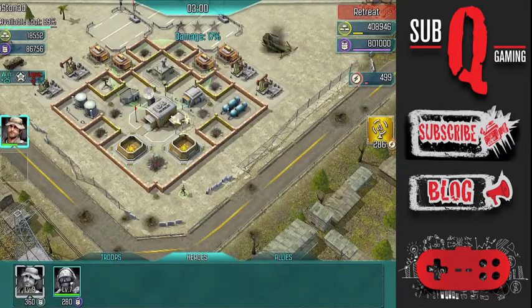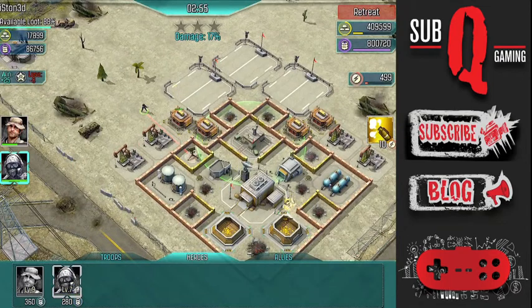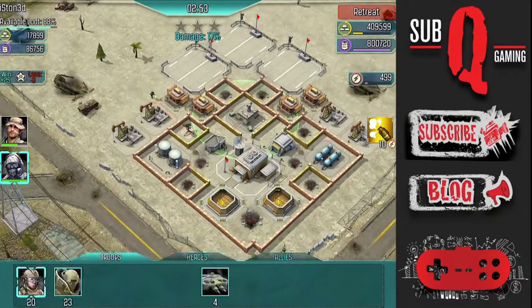The only weapon remaining at this point is a lone SAM turret. What I'm going to do is drop my other hero, Walcroft, near that weapon and have him attack it.